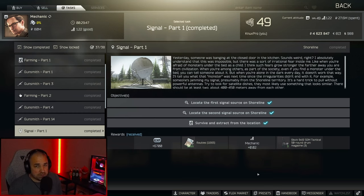What is going on everyone? I'm NuxtPro. In this video I'm going to show you how to complete the Escape from Tarkov quest Signal Part 1, where we have to locate two satellites on Shoreline. This should be a quick one so let's get right into it.